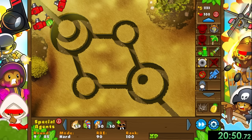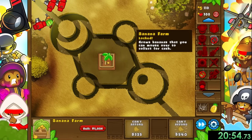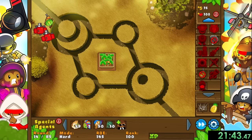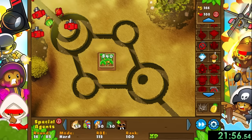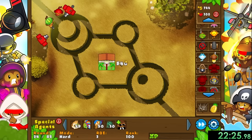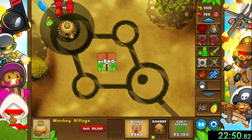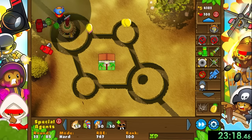We of course use the engineer to deal with the first 20 rounds and go straight for a banana farm to start raising money. My plan is to get the banana plantation before buying a ninja monkey to deal with the camos, at least for now. Then we'll go back to the farm and get a banana republic to help with early game money. Next we want to place down a monkey village and get radar scanner before deleting the ninja monkey and replacing him with a super monkey.